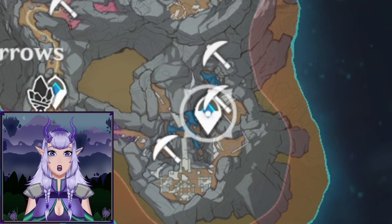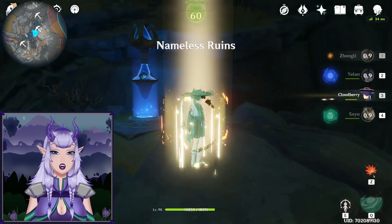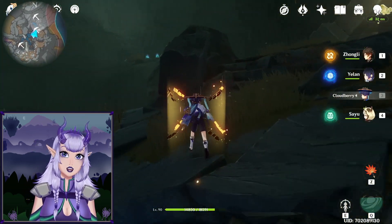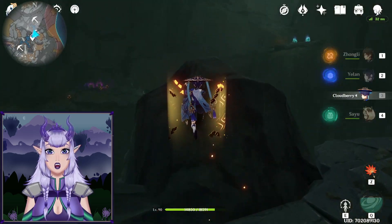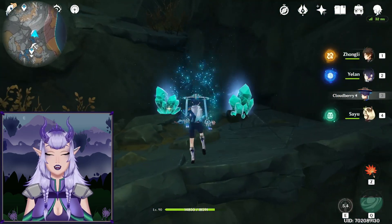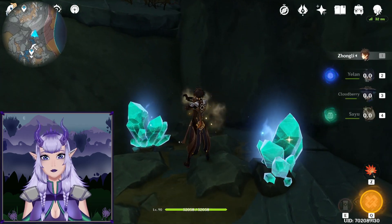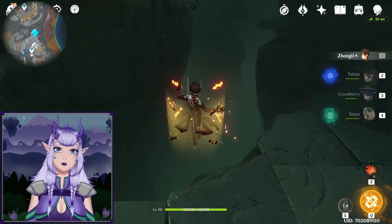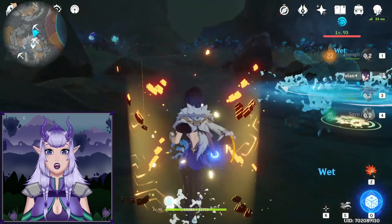Now teleport to where you'll see the ruin guard on the bridge — there's a bit of ruins here. If you have Scaramouche, I absolutely recommend climbing on top of this rock and using his ability without dashing at all. If you don't have Scaramouche, just use the jumping paths, then drop down all the way here.